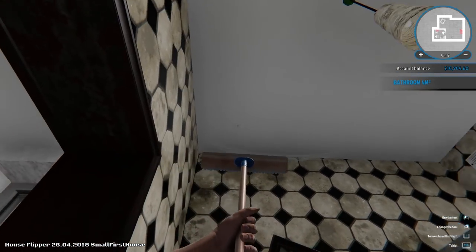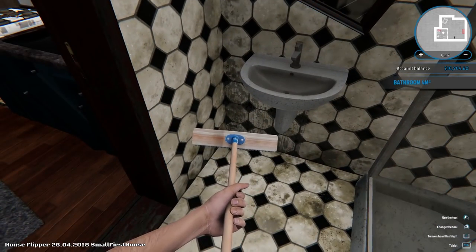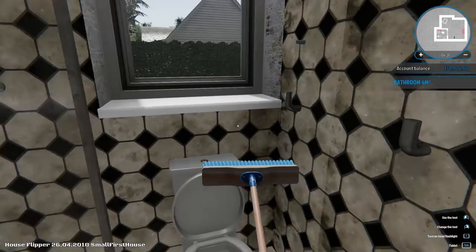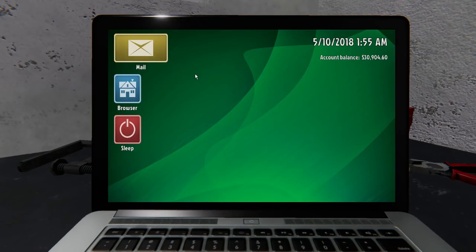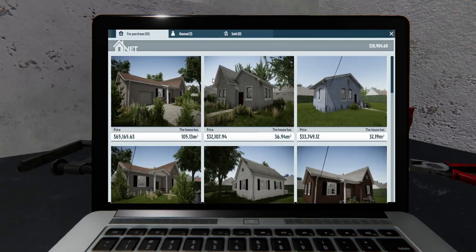Luckily, the water stains come right off the roof — I don't know how that happens, but I'm not going to worry about it. Everything looks much better. It looks a little bit like a homeless person was tossing his feces in here, but not totally. Over to the computer to see what sort of things we have. The first thing I normally like to do — oh my God. There are substantially more houses here than we started with before. There's 20 — actually, this is the most houses we have ever had.